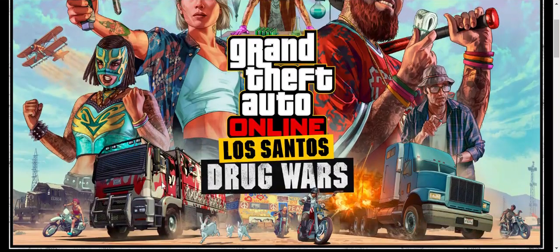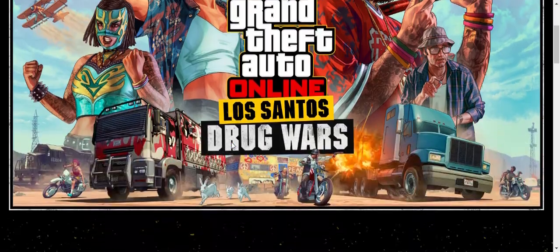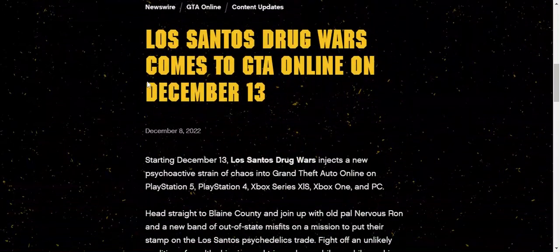We're also seeing some new vehicles in the artwork — looks like we're going to get a new plane, some motorcycles, and that camoed Brigade with the MTL badge on the front. There's also this woman who looks absolutely insane — kind of like she's from ancient Egypt. The tech aesthetic looks cool.